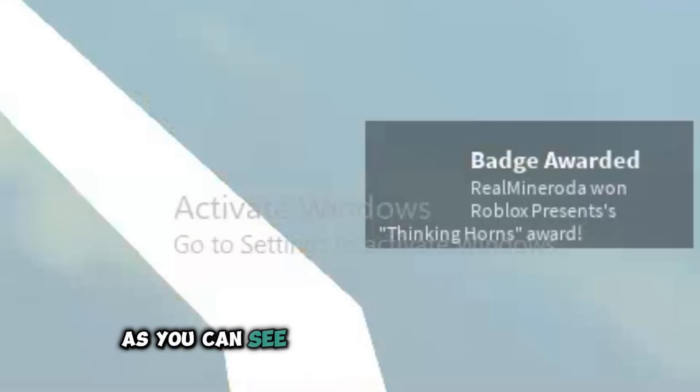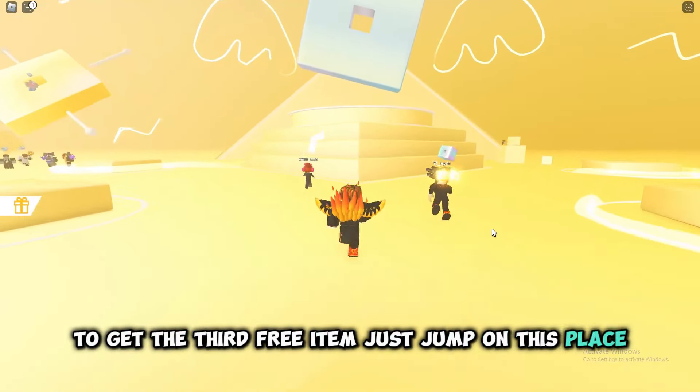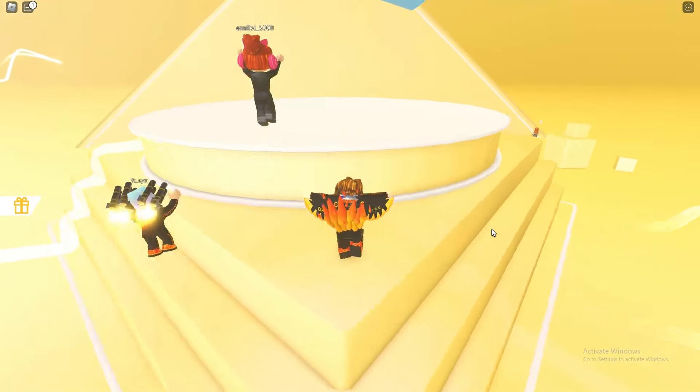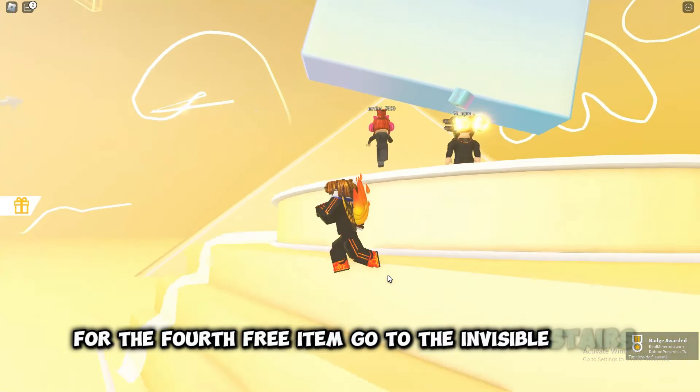As you can see we got our next free item. To get the third free item just jump on this place. For the fourth free item, go to the invisible stairs.